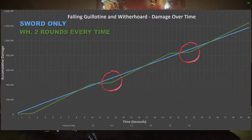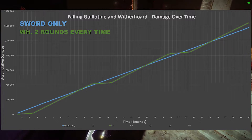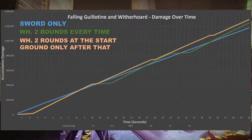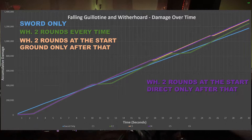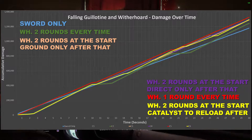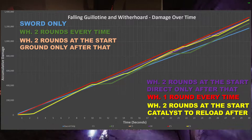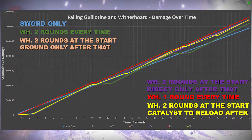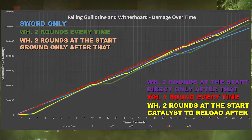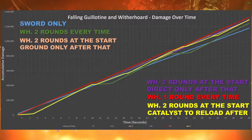Next on the graph are combinations three to six. Three is double rounds fired at the start followed by floor blight only. Four is double rounds at the start followed by single direct hits only. Five is single rounds throughout the full encounter all fired at the target. And combination six is double rounds at the start followed by single alternating rounds, reloading Witherhorde using the auto-reload feature from the catalyst. Every time Witherhorde is brought out — mainly when firing two rounds — DPS drops dramatically.